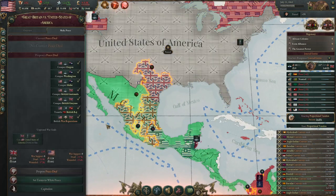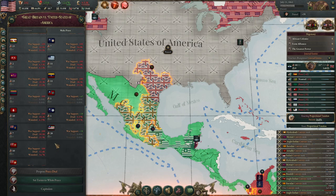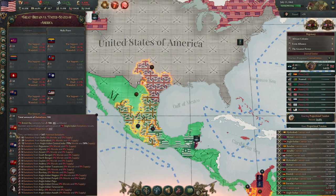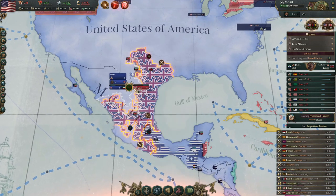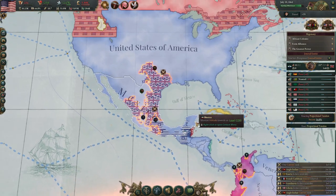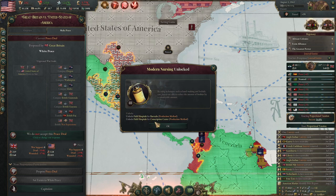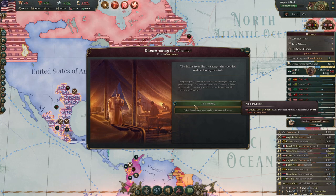Checking in to see how their supply's doing — still doing terrible. All these puppets. They are definitely suffering a ton here, considering the British Raj has 112 units in Mexico with zero supply. I just need to stop checking these peace deals — I'd benefit in no way from looking at them, it's just a waste of my time.